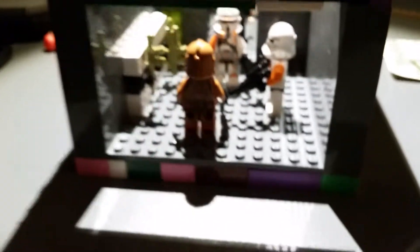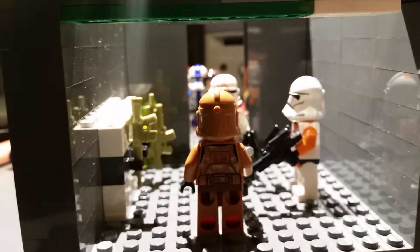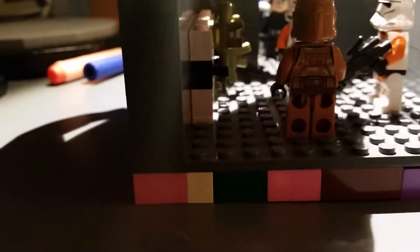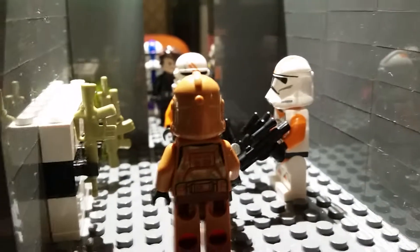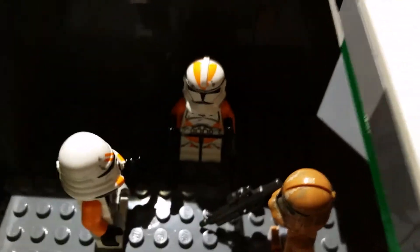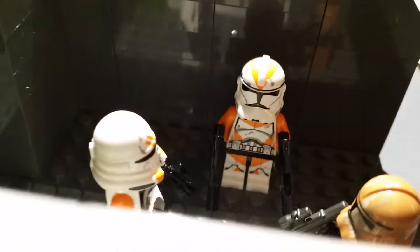Finally on the last floor, we have an opening in the back so that vehicle can come out. Right here we have a Geonosis trooper and two 212th troopers, and they're just talking.